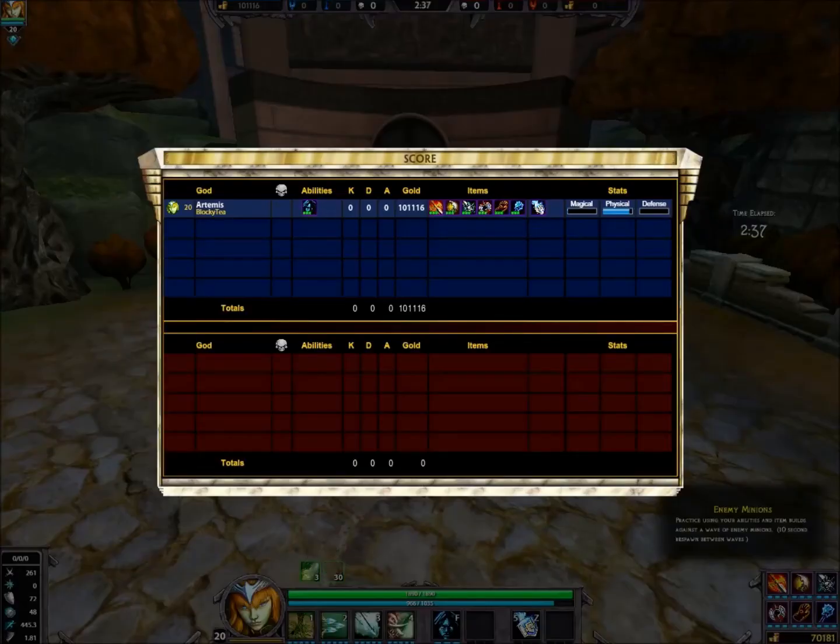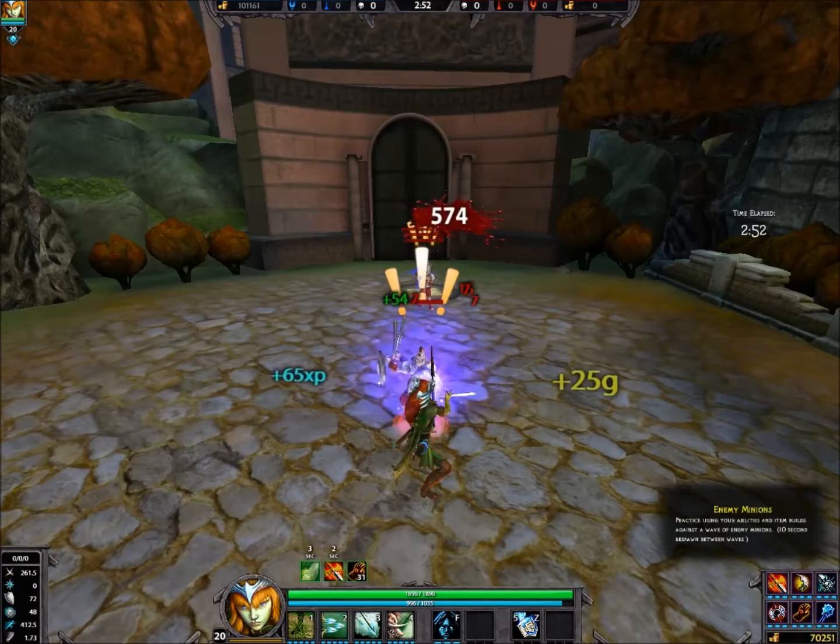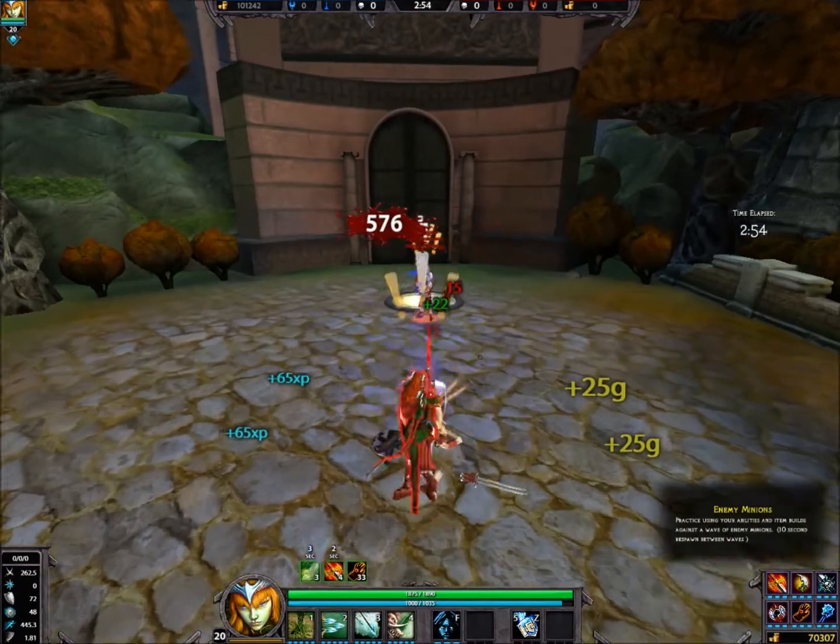I'll take a moment to show my stats — all physical, pretty much what I would do. Physical power: 261, attack speed: 1.7, 15 physical penetration, 18 life steal, and 50% critical chance.